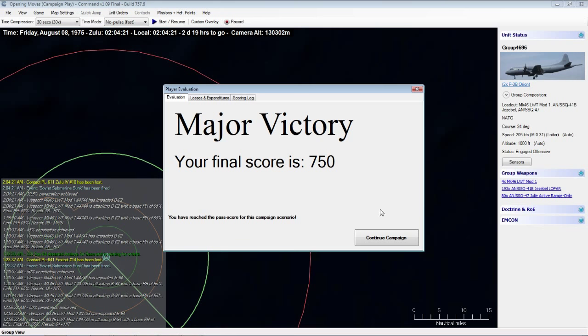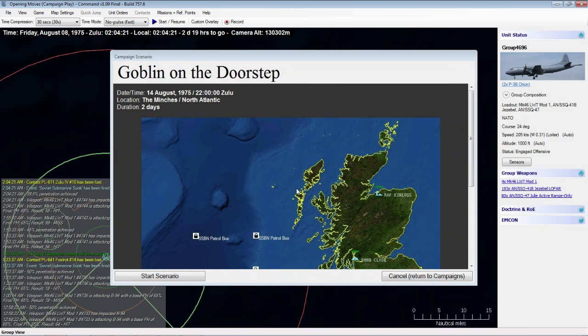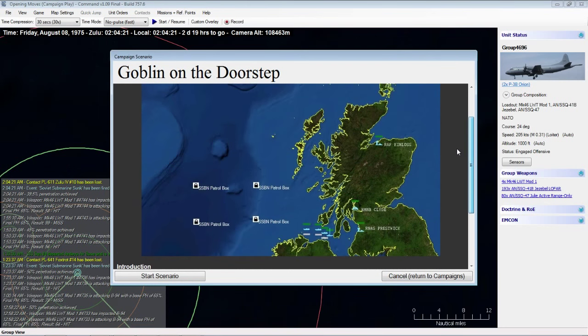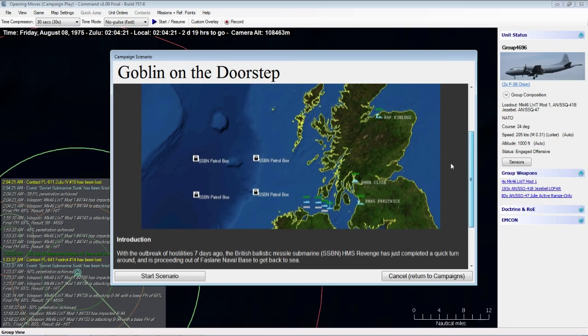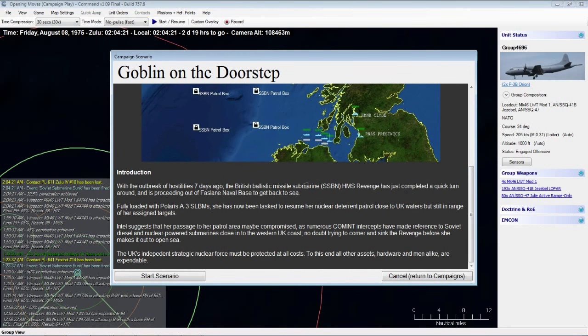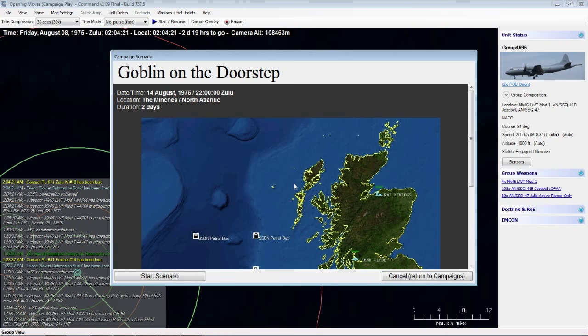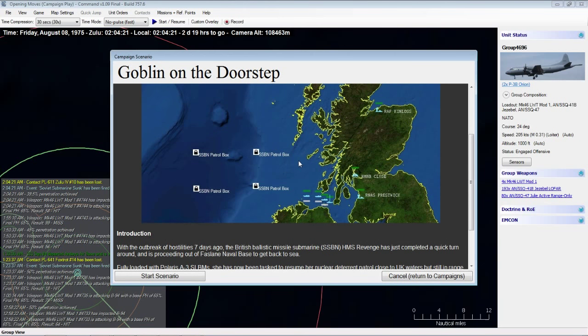Major victory. We could continue the campaign — the next scenario takes place just west of the British Isles: a nuclear deterrent patrol close to UK waters, with Intel suggesting the patrol area may be compromised. Basically we've got to protect some nuclear ballistic missile submarines in the vicinity of Scotland and Northern Ireland. We'll save that for a future video.